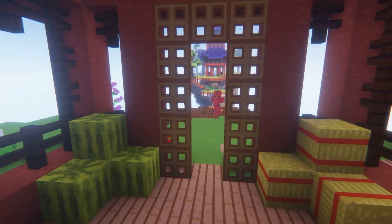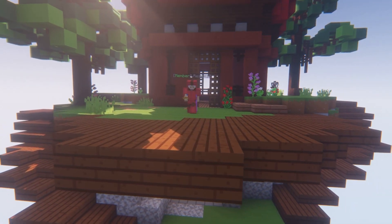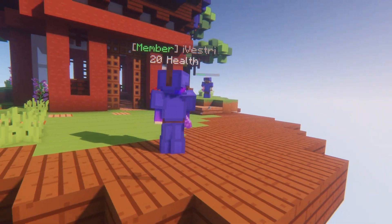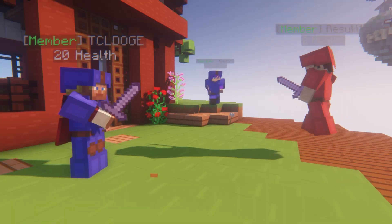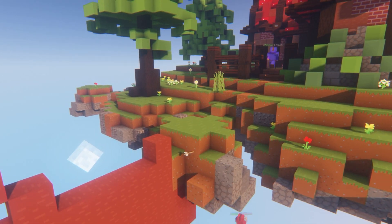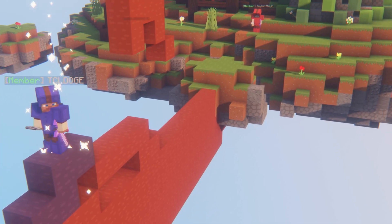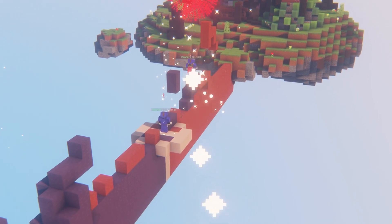The PvP is pretty simple. All the players are going to be separated into their respective areas — the red team area and the blue team area. The players are going to fight across the small bridge in order to earn the most kills and enter the portal in the opposing base to score a point. After 5 points are earned, or the time expires, the winner is going to be announced.